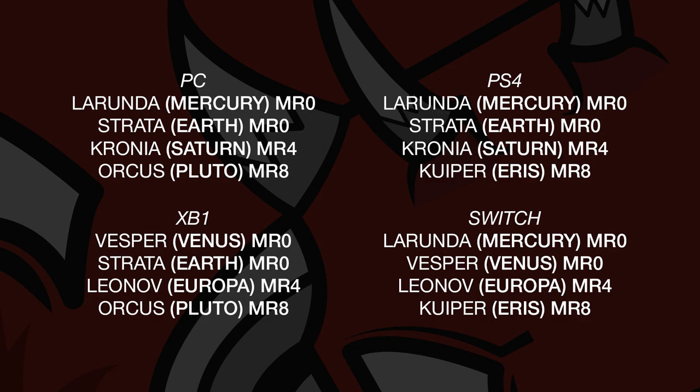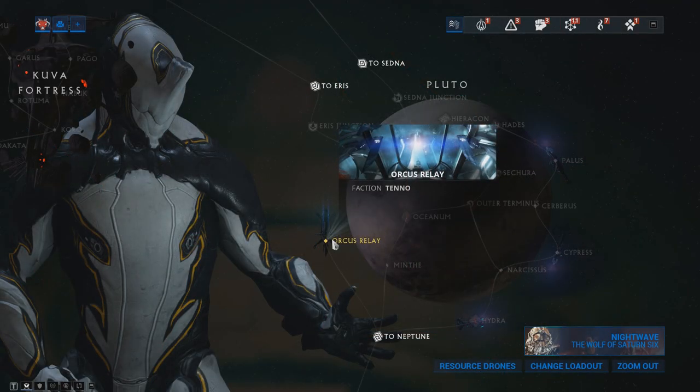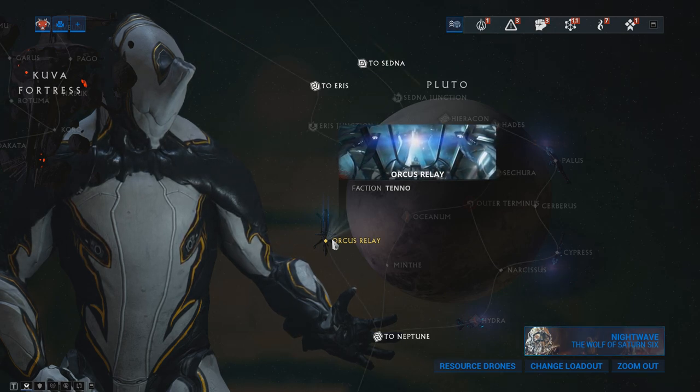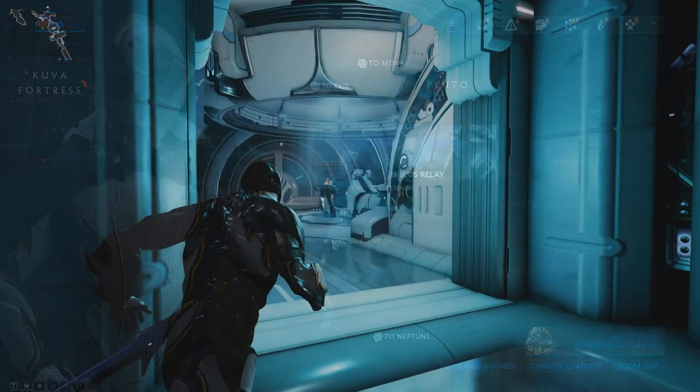Finally, the Relay of Kuiper on Eris and the Pluto Relay of Orcus require players to be at least mastery rank 8. The following section of this video will cover the layout and vendors within the original relays, so it will not apply to the Xbox One and PC variants of the Strata Relay on Earth or the PlayStation 4 Lurunda Relay on Mercury.